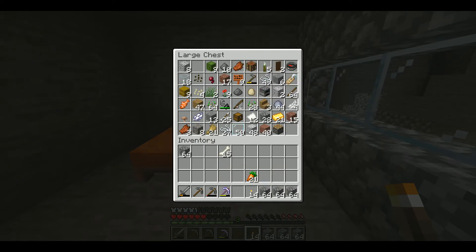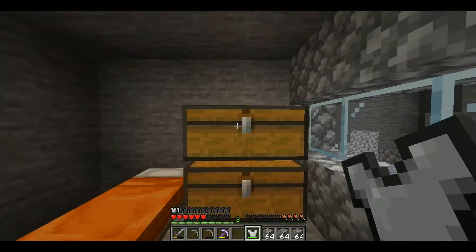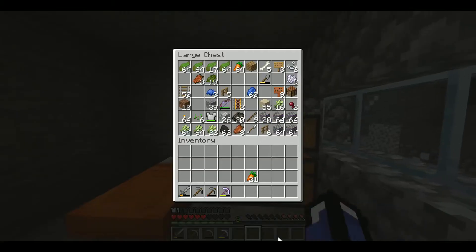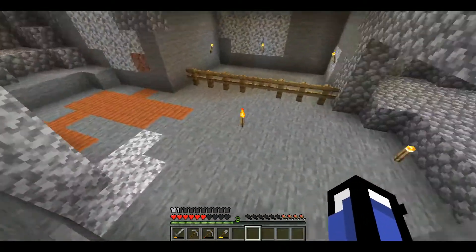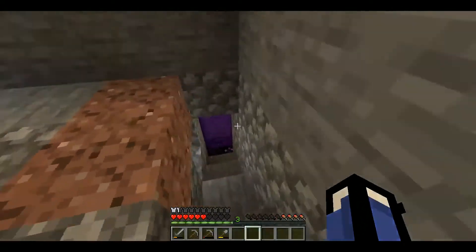Bye, our boring world. I remember what happened last time - I'm going to leave my chest plate here because I accidentally forgot to re-equip my entire set of armor. I mean, it is protection. We should bring a bucket of water - because if we light on fire we can use it. Oh wait, we can't place water in the nether.